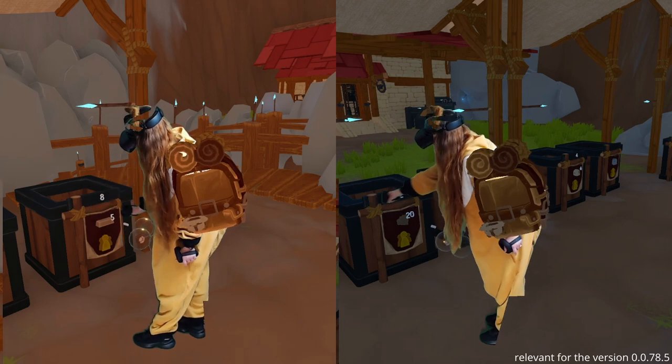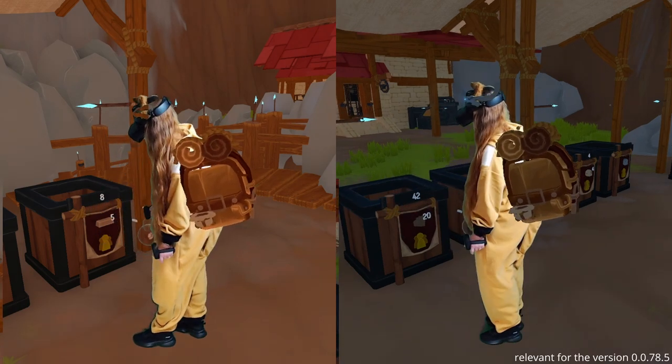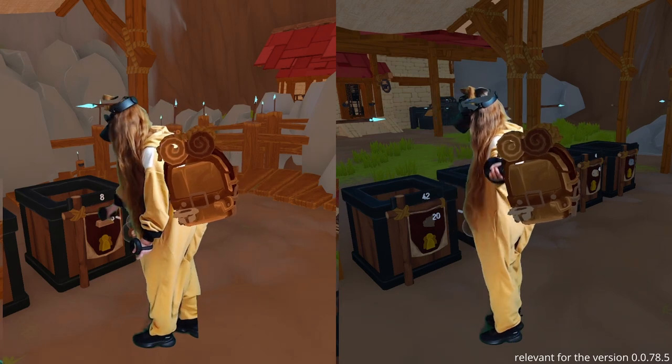The number on the top is how many pieces are in the box. The one below is how many you may take right now. Need more? Come back the next in-game day.